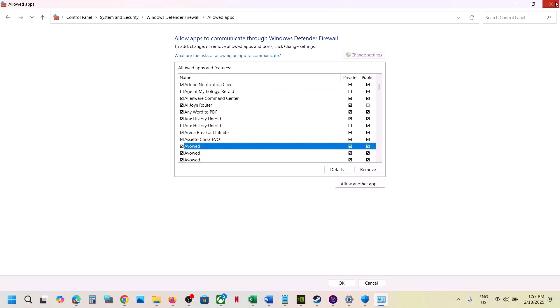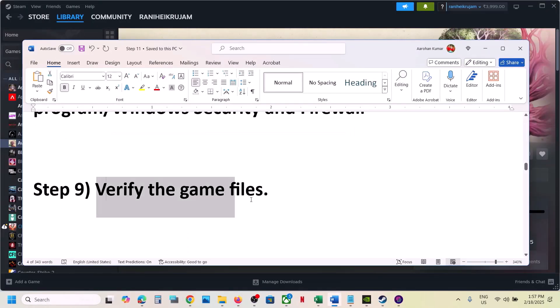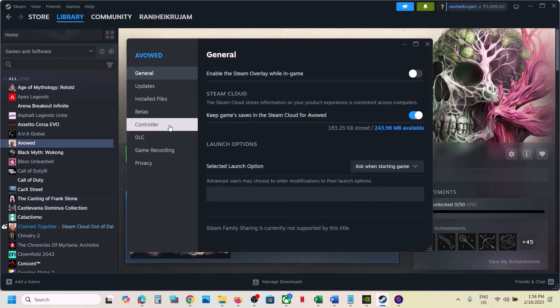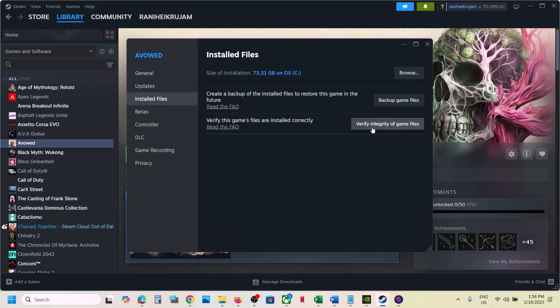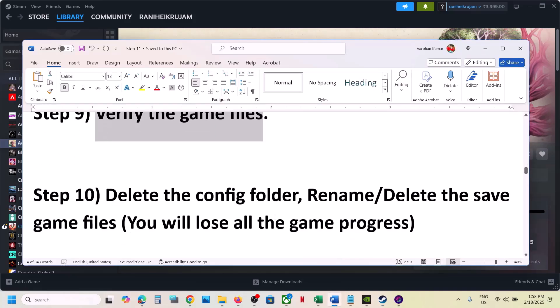The next step is to verify the game files — this is important. Go to Steam, right click on the game, select Properties, go to the Installed Files tab, and click on Verify Integrity of Game Files. Once verification is 100% complete, launch the game and check.